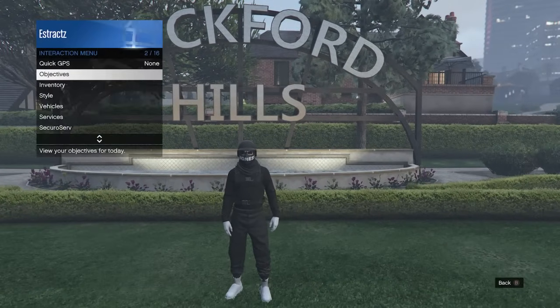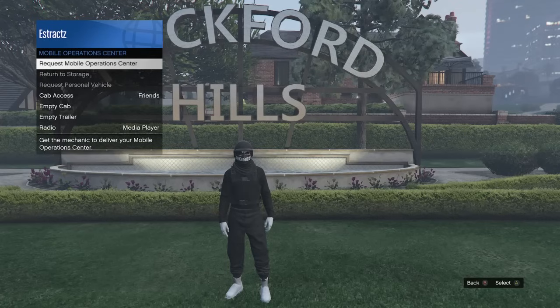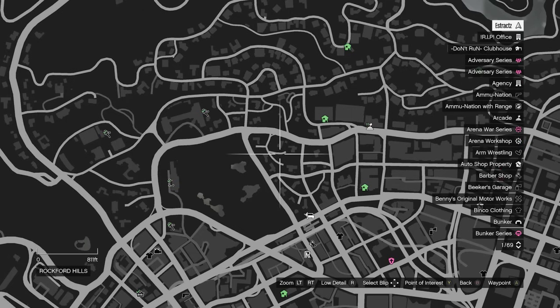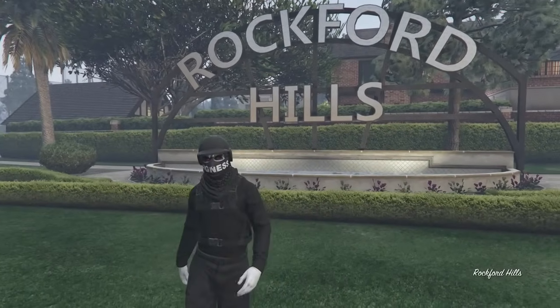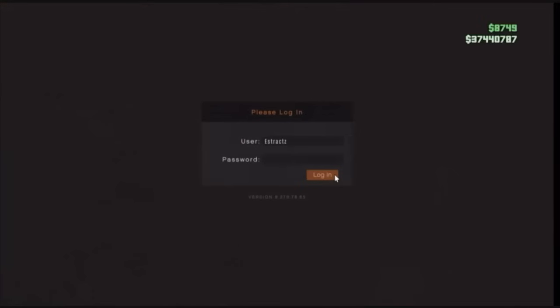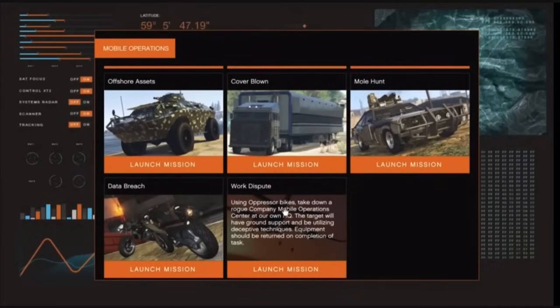First we're going to get the black joggers for this outfit. Pull up your interaction menu, scroll down to services, click on services, scroll down to mobile operation center, click on mobile operation center, and request your MOC because we're going to need to do the MOC jobs. Just wait for it to spawn.